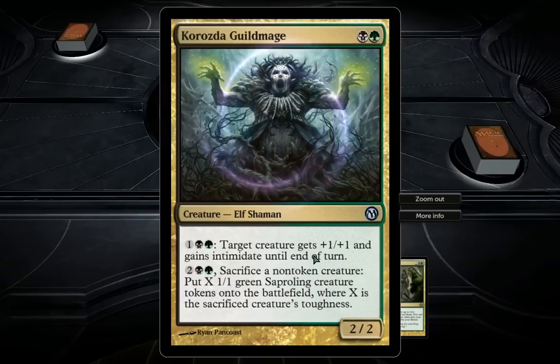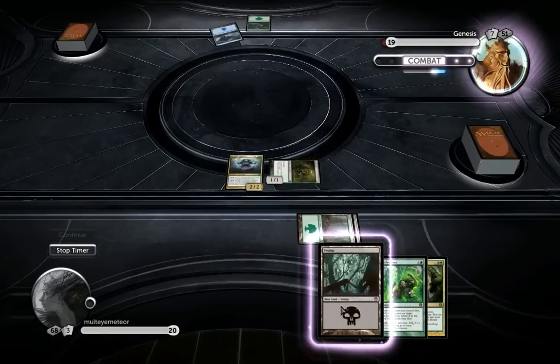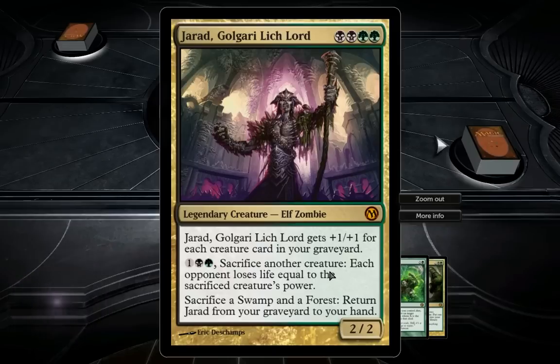Kraul Guildmage — in case you didn't know, it is a two-cost 2/2 with two pretty awesome abilities. The first one is a three-cost ability: target creature gets +1/+1 and Intimidate until end of turn. The second one is a four-cost ability: sacrifice a non-token creature, put X 1/1 green Saproling creature tokens onto the battlefield where X is the sacrificed creature's toughness. So you can, for example, sacrifice your Trestle Troll and get three or four Saproling tokens. This guy is nuts!